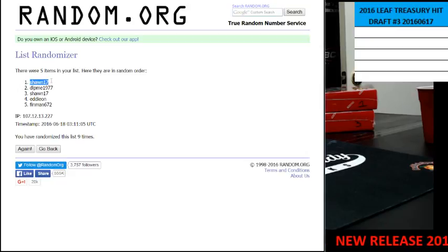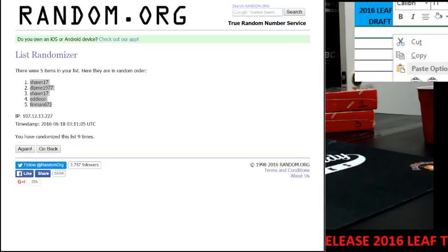The final draft order is: Sean, DLP, Sean, Eddie, and Finman. That is the draft order.